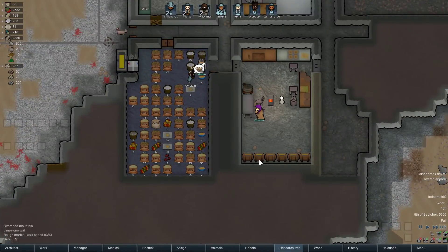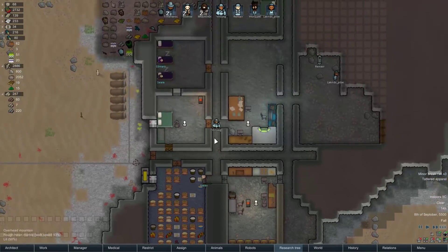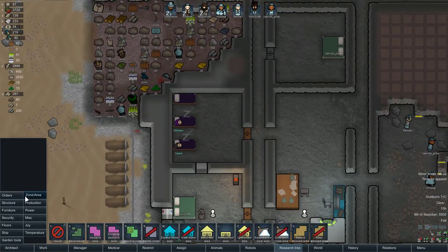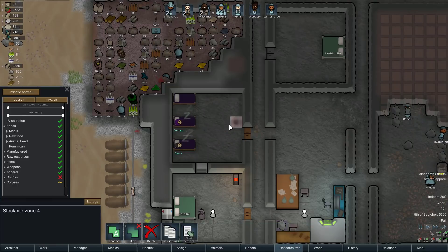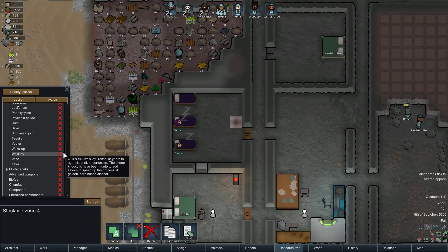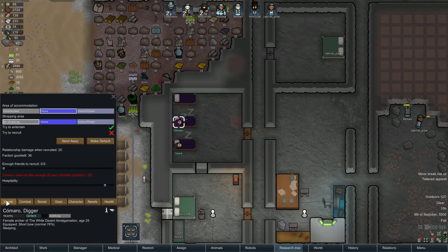Lots and lots of potatoes. We've got some alcohol brewing. Let's take a look at our alcohol list — we've got a good supply going on, which is nice. Hopefully these people have a nice stay. What we could do is put a little bit of storage in here, so like a stockpile zone. Clear all — critical priority for... Is it under drugs? We're not regularly making beer, so let's put vodka.